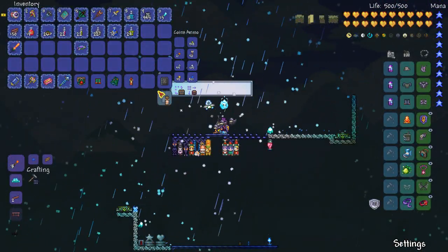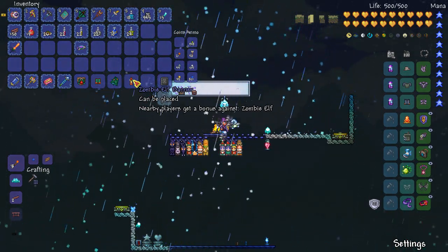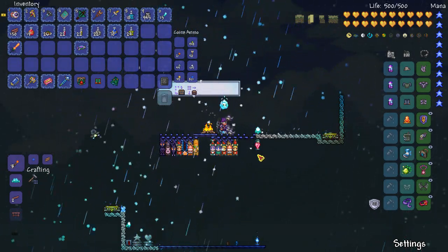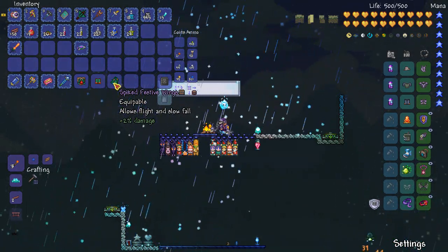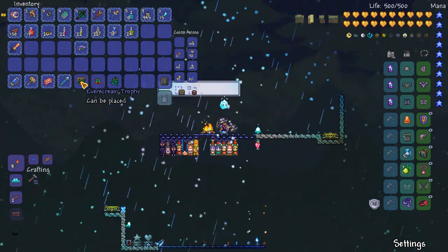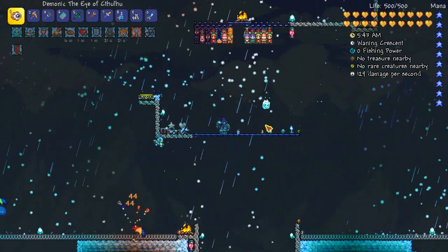I think I did get some things out of that event. Nutcracker Banner is one I don't think I had yet, so that'll help progress through the event. Zombie Elf Banner, I'm fairly certain I've already got. Elf Pants - not exciting. Spike Festive Wings - those might be good wings, I'll try them out in a moment. An Everscreen trophy. But I definitely didn't do great during that event, so I'm going to have to go analyze the video and see what happened.